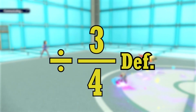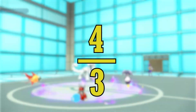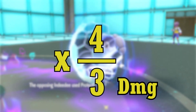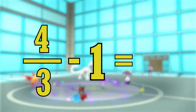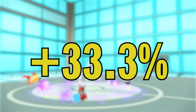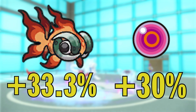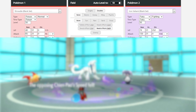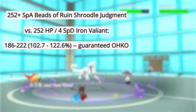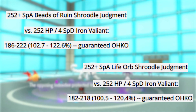And since the damage formula divides by the target's defensive stat, we can flip three quarters to get the true multiplier: four thirds. We can subtract one from four thirds to get the Ruin ability damage boost — one third, or about 33.3%. This 33.3% boost is indeed higher than the 30% from Life Orb. You can use the damage calculator to easily verify this. Swords and Beads of Ruin provide a higher damage boost than Life Orb or Booster Energy do.